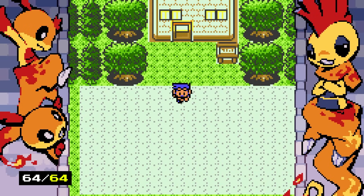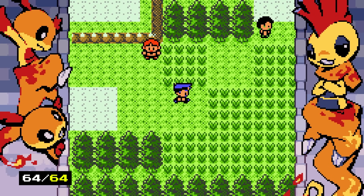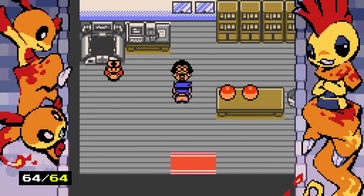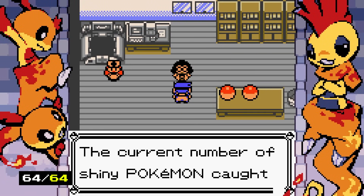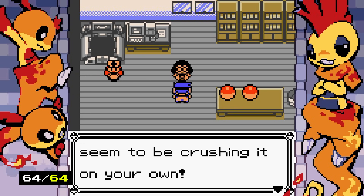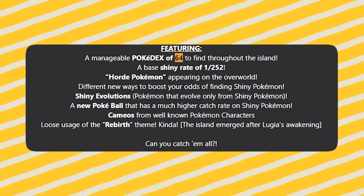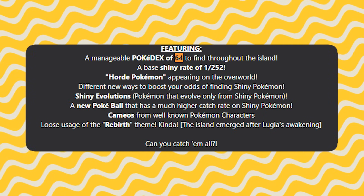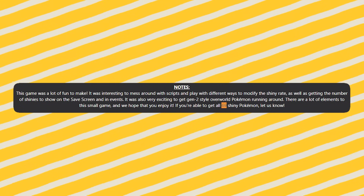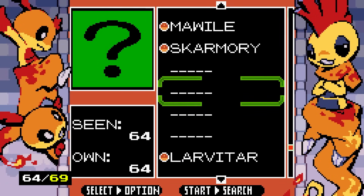I decided to complete this despite there being nothing new to see, because I wanted to know what happens when you finish the Pokedex. Maggie checks our dex: 64 Pokemon caught, 64 shiny Pokemon caught. But wait — it says if we're able to get all 69 shiny Pokemon, let them know. So there are five other shiny Pokemon we don't have yet?